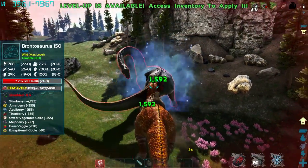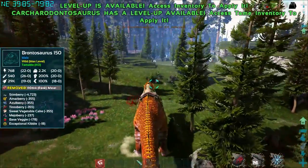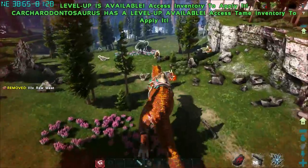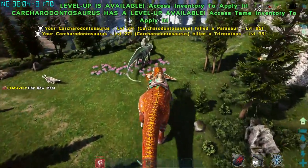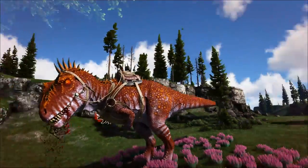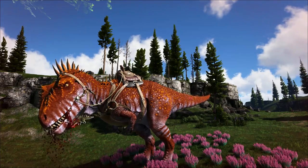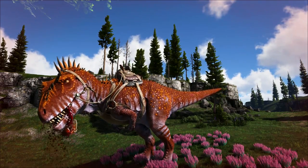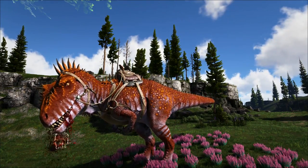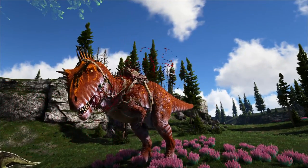I'd heavily recommend getting yourself some Karchas as soon as possible because these guys are going to be great. Now a couple of things to note: you cannot bring these guys into boss fights. Karchas are treated like Gigas, so a lot of the same restrictions apply, including boss arena fights. But they still make great dinos for running around and destroying Ark, and they will spawn on Extinction due to the Gigas spawning there as well. I'd heavily recommend getting your hands on a Karcha as soon as possible. Let me know what you think about the Karchadontosaurus down below — thank you very much for watching and I hope to catch you in the next one.